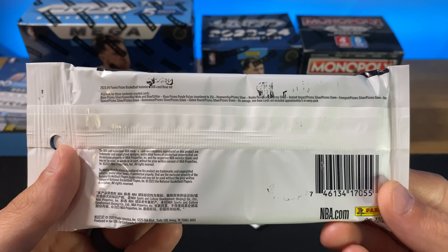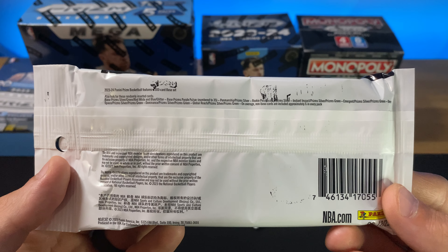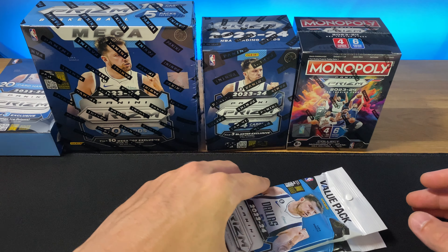We have these value packs, which have the red, blue, and white parallels — so no cracked ice, but still looking for a Wemby. And then we have, I think, my favorite product, though we definitely didn't really hit much this year with it: the Monopoly Prism. We're looking for anything numbered, especially any of the millionaires. The shimmers have the money blast, which would be an awesome insert to pull, but we've not been very lucky with these Monopoly blasters, and we've ripped quite a few of them.